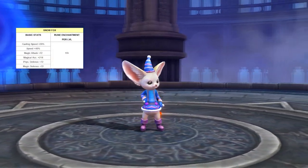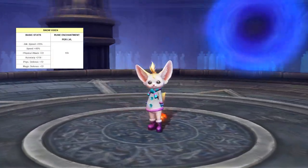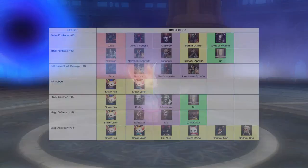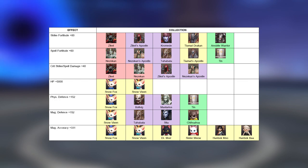On top of Nezekan and Zekil, there will be new ancient transformations as well – Snowfox and Snowvixen. And as you could already guess, new transformations are followed by new collections. Details can be seen on your screen.